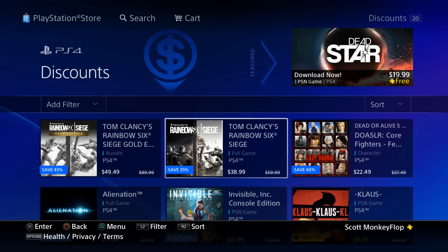Really quickly before we get into the other discounts of the week — we get 20 in total — I wanted to remind you that the PlayStation Plus instant game collection for the month of April 2016 is now available to download. We get Dead Star and Zombi on the PlayStation 4. Definitely go check those out.